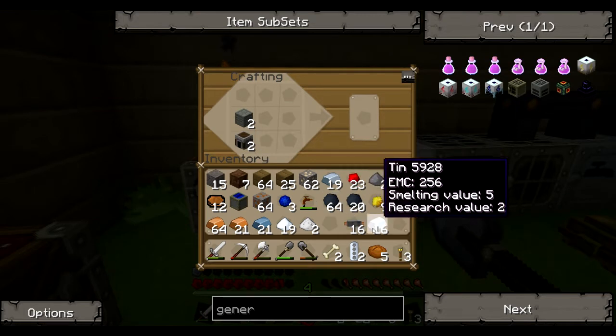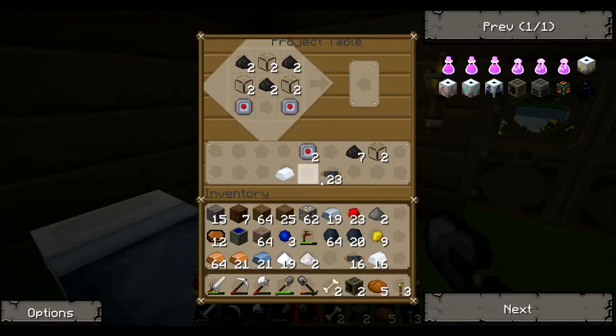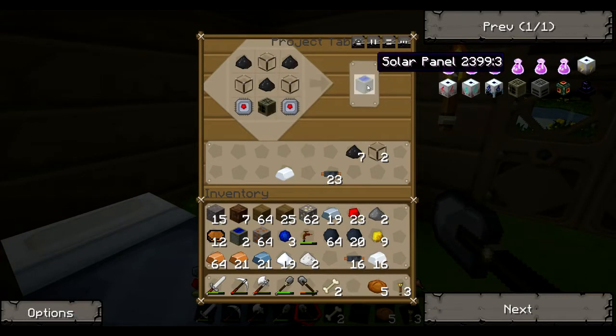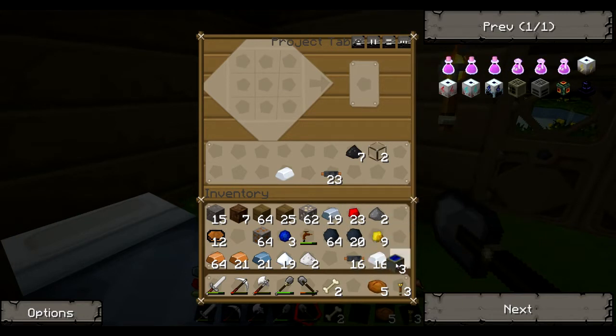Put that there and put these on top and we get two generators. So now we can make two more solar panels - bam. Now we have three solar panels total.